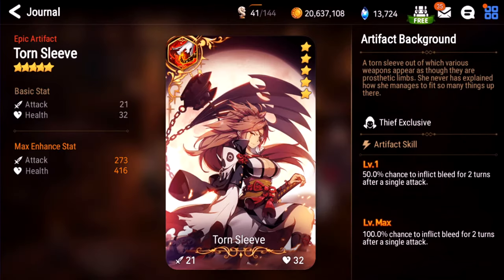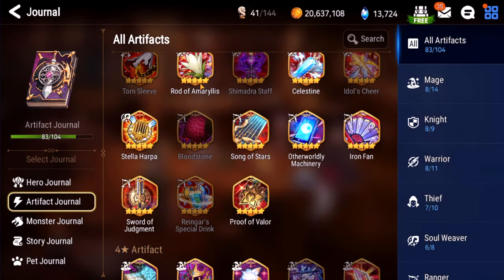Torn Sleeve. This is kind of like that other burn artifact except it's 100%. I don't see anyone ever use this, but for certain heroes it might be pretty good — though I'd rather still use R and L. I'll give this one a C. Also, bleeds aren't that useful in PvP.